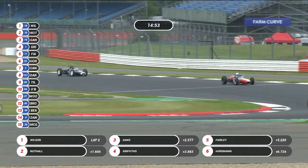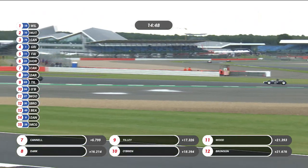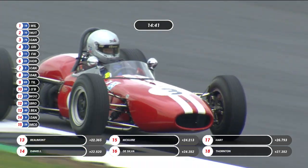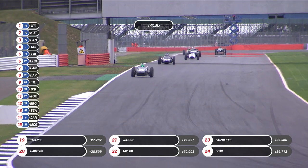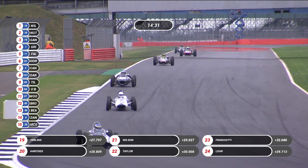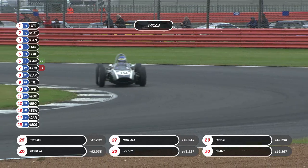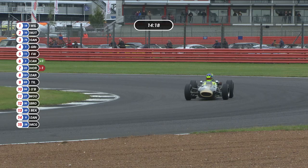Peter Horstman having been passed by Barry Cannell is looking for a way back but not able to find it, so he's in seventh place now. Tom Dark in the number 101, 1960 Type 51 Cooper, as raced by the Yeoman Credit team for Tony Brooks and Olivier Gendebien among others, is in eighth place. In ninth place is number 69, Ben Tilly, with another Lotus 18. And in tenth place is Michael O'Brien in the number 94 Brabham BT40, the one and a half litre Formula One car.